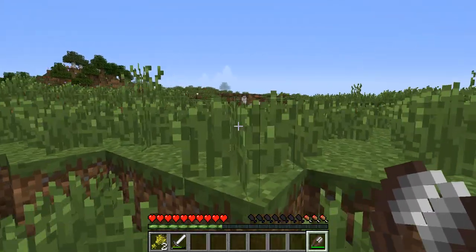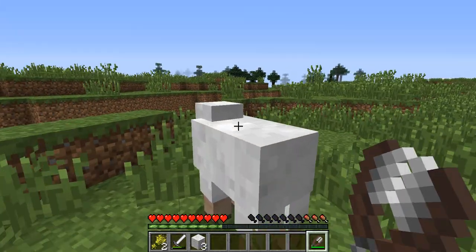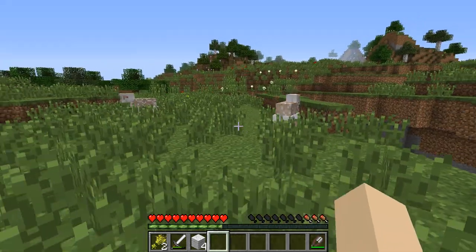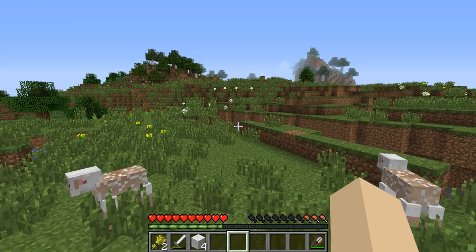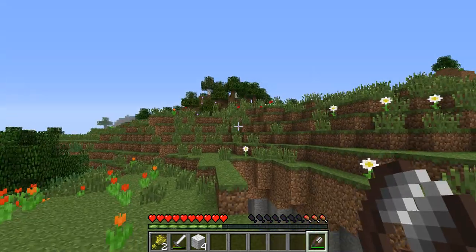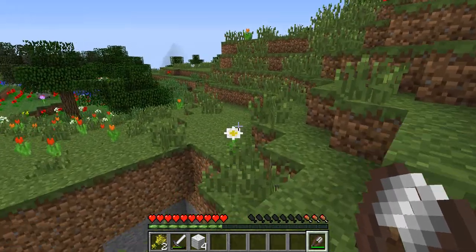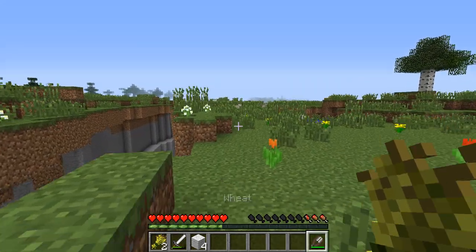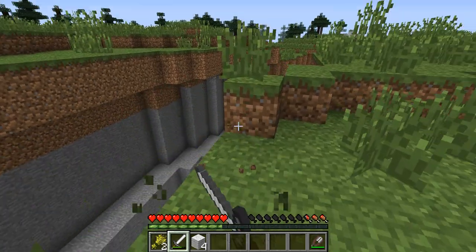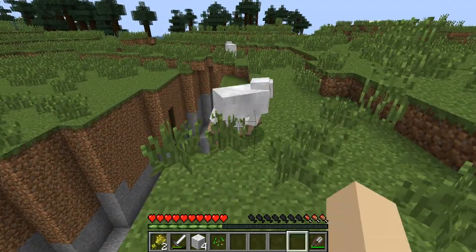Let's grab some food here. Let's see if there's any more sheep — there's got to be more sheep somewhere. So what we're going to do is get this wool from this sheep. I can't get black wool because you can't make carpet out of two different types of wool. Oh, there's tons of sheep over here! It's going to fall in a second here.